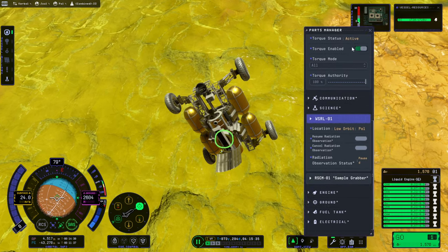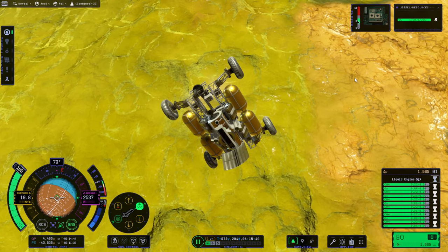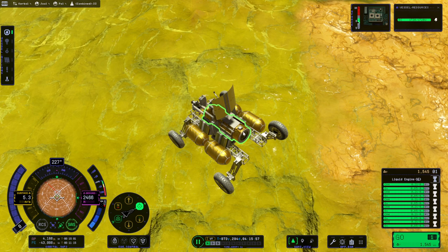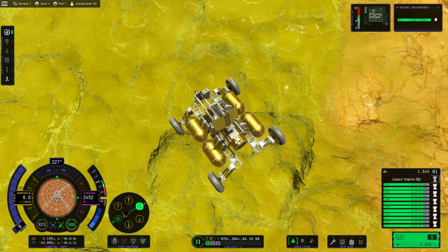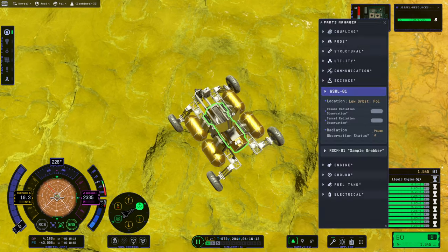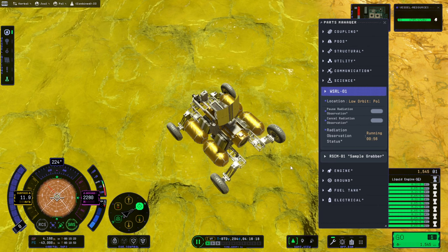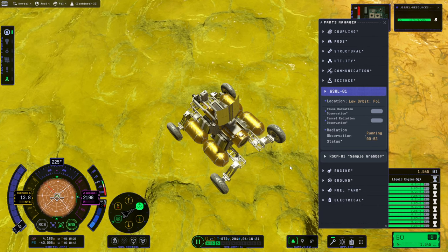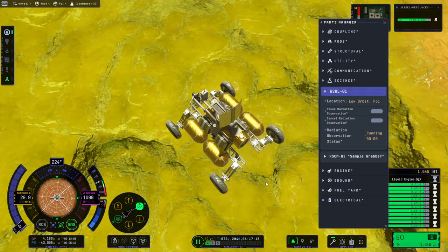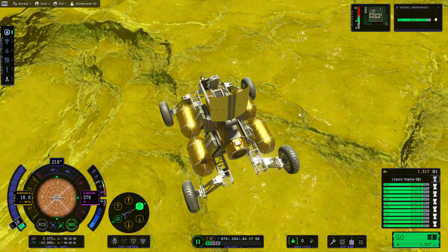I haven't changed biome. That's the surface location, but the research experiment shouldn't care about it. And now we've got lowlands. So let's say I cancel now and run - it's going to do it, right? We're coming straight down, we're not going to change biome. It did something there, though. Good - we actually finished one, finally. I'm just going to keep... that looks a little bit iffy. I don't want to land right there.